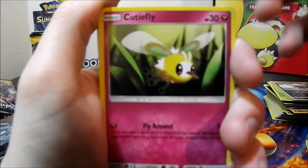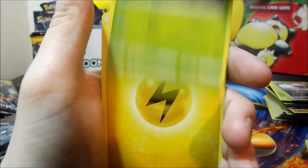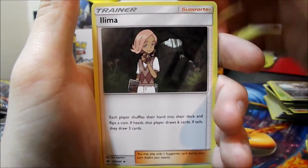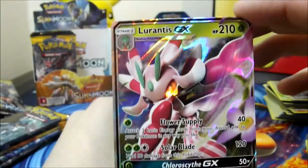Twelfth pack: Cutiefly, Jangmo-o, Morelull, Skarmory, Caterpie, Lightning Energy, Double Colorless Energy, Dragonair, Luvdisc, Charjabug, and a Lurantis GX! There we go, we got another one!